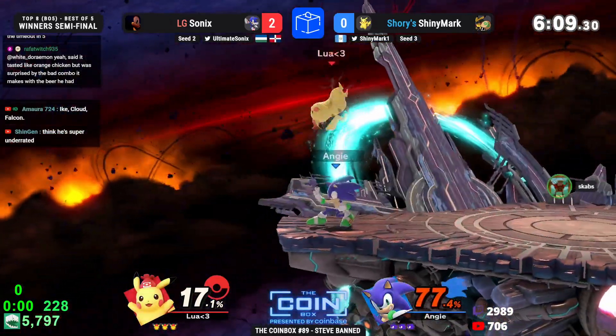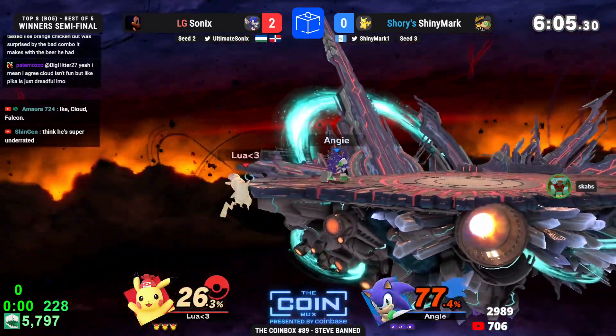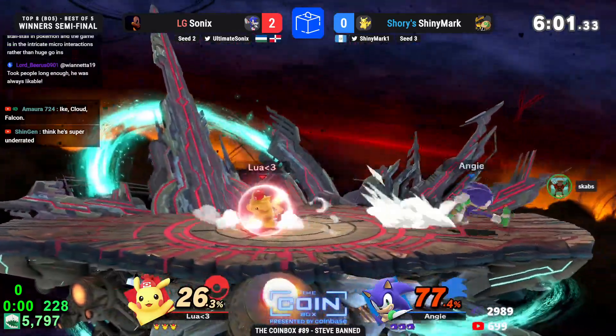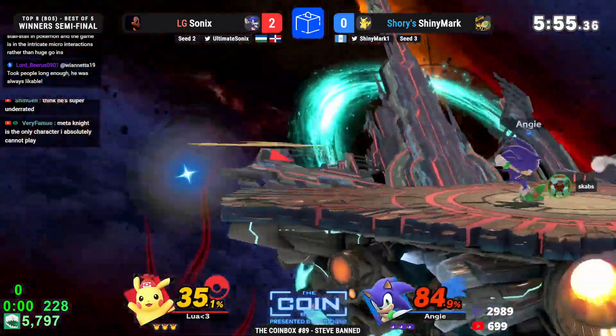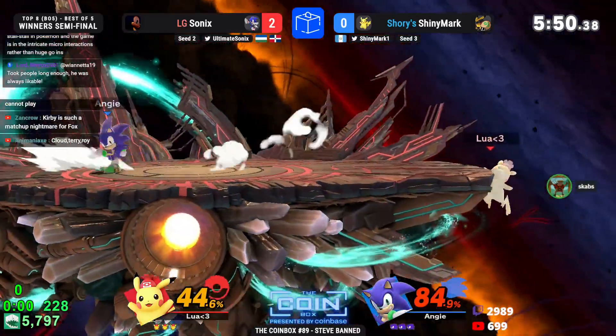Going full commitment with the side-B, and betting incorrectly means you've given up full advantage to Sonic. Now stuck in the corner here is Shiny Mark, but manages to make it out — great shield at the end there, recognizing the defensive options were in play. Missed tech, but can't get the jab lock — an unfortunate situation that Shiny Mark just barely missed out on.